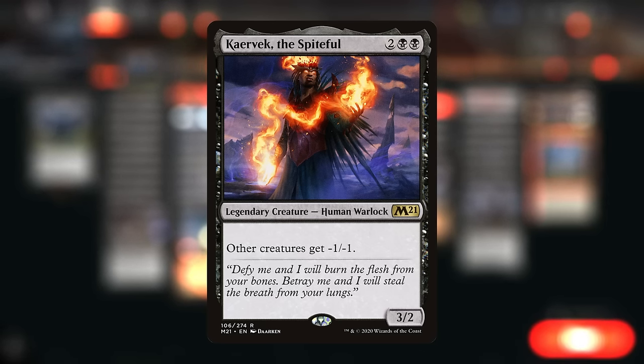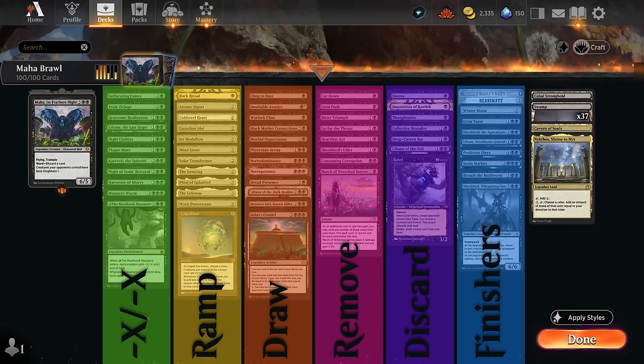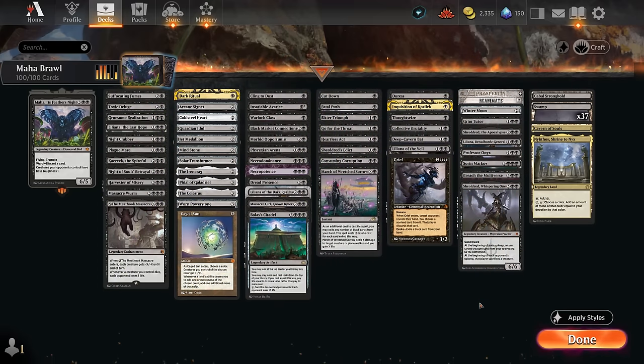Besides these four drops, we have other ways to give opposing creatures minus 1 minus 1, potentially turning Maha into a one-sided board wipe. I've split the deck into categories: sweepers that combine with Maha, mana acceleration since our commander costs 5 mana, card draw engines for grindy matchups, spot removal for early mana elves or planeswalkers, discard effects to disrupt the opponent, and finishers to close out the game.